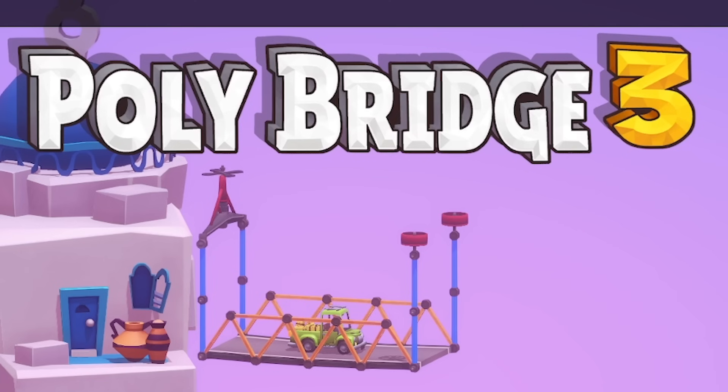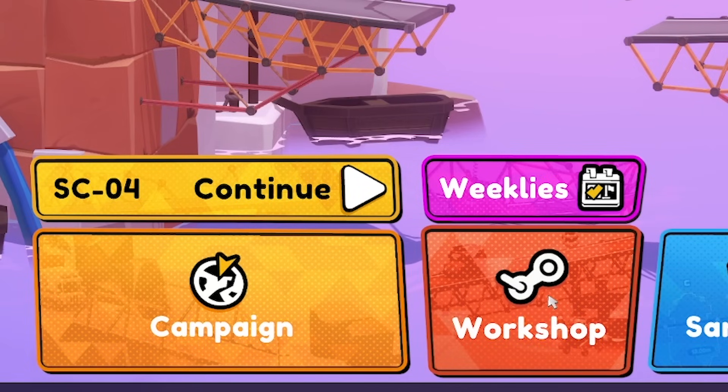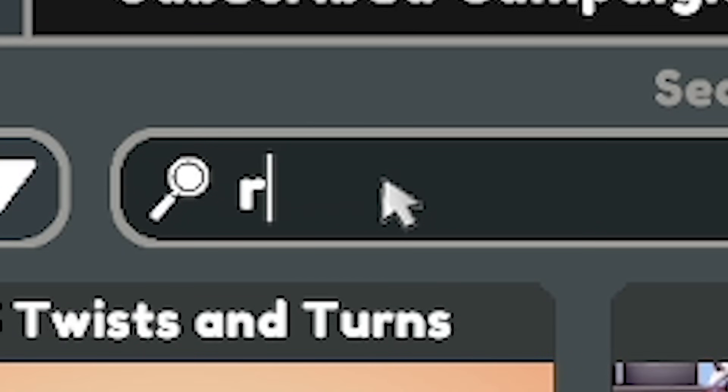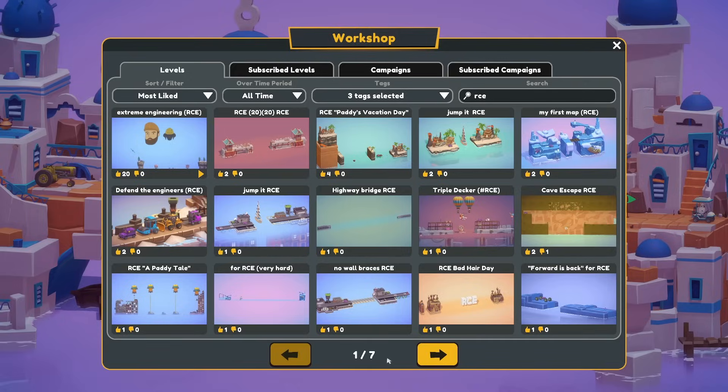Hello fellow engineers and welcome back to Polybridge 3. Today we're taking a break from the campaign to head into the lovely workshop where previously I asked you guys to make me some worlds. So if we come to search and type in the tag RCE, we've got a whole load of worlds — seven pages of worlds that you guys have made for me.